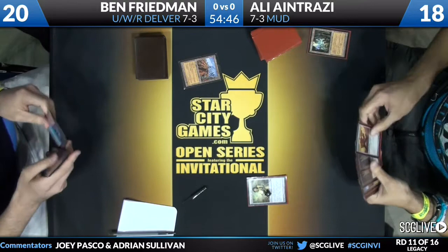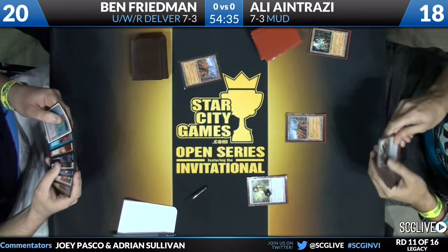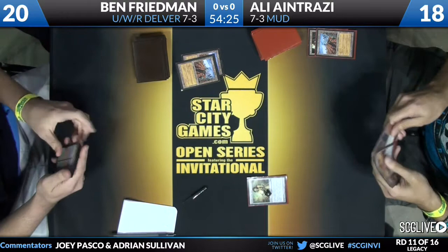Ben leads off with a Wasteland on Ali's Ancient Tomb, and Ali follows up with a Wasteland of his own. That Chalice on one really cripples the Delver deck if Ben's unable to take care of it. He has a second Wasteland to deal with Ali's Wasteland, so we currently have zero permanents on board with the exception of a Chalice on one.